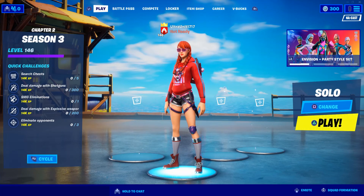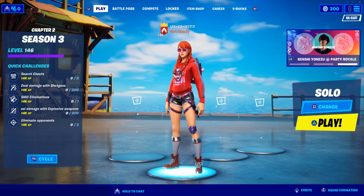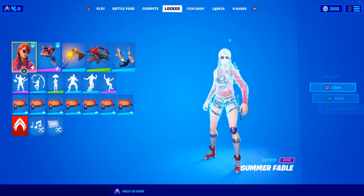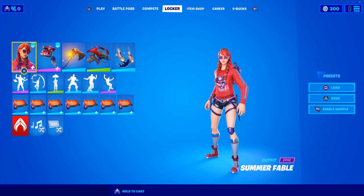Hey guys, welcome to another Fortnite video. Today we are concluding the Summer Legends pack showcase with Summer Fable. She's looking good with her nice red hoodie and dagger — she's terrifying but also cool. I've built a set for her that kind of goes along with her whole theme. She's known as Summer Fable — she's actually a play on Red Riding Hood.